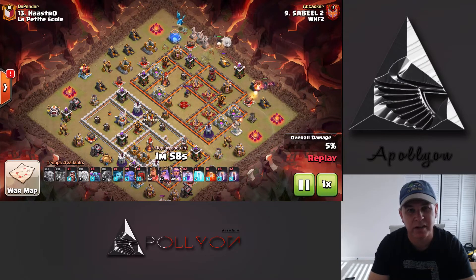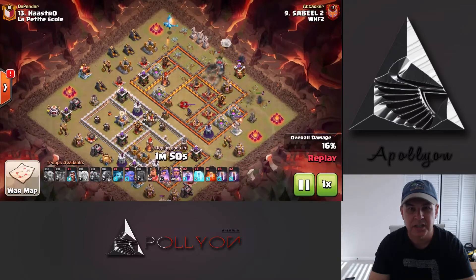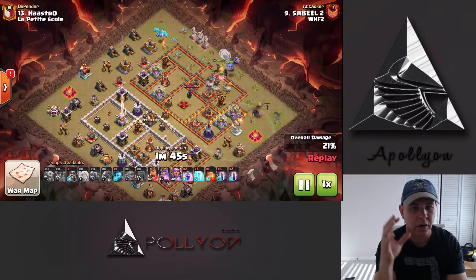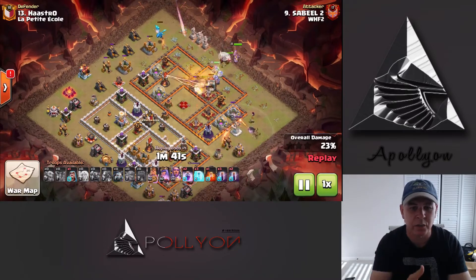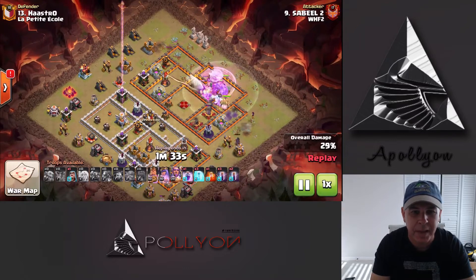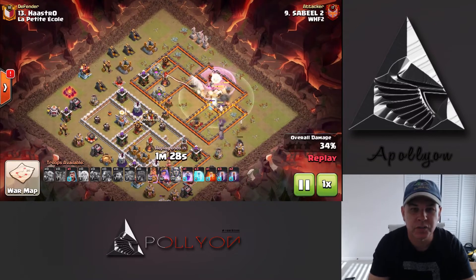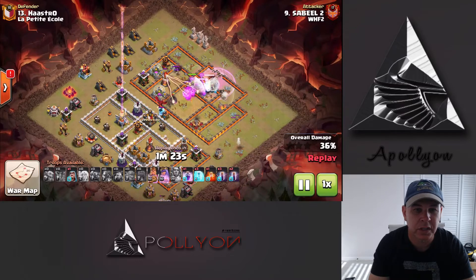There we go with the Queen starting to shave off some of the defenses and those trash buildings with a Wall Wrecker right in front of her to get through the base. Just like in the Falcon attack, you want to make sure you get all that funneling done so everything goes into the core. There we go with our Bowlers, our Pekka, our Queen, our King — everything's going in there. Not using any jumps or anything like that, just Rages and Freezes. Then we have Bats for the back end of the base. Just raging everything up in there.